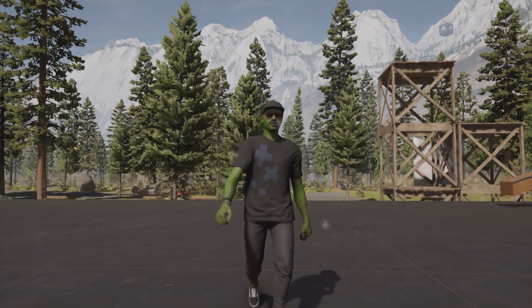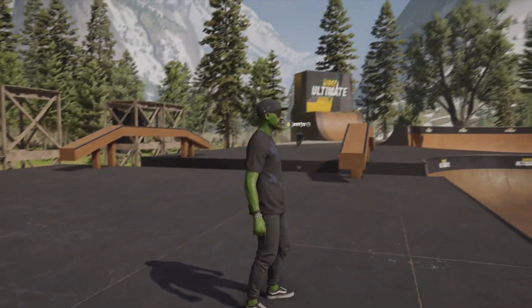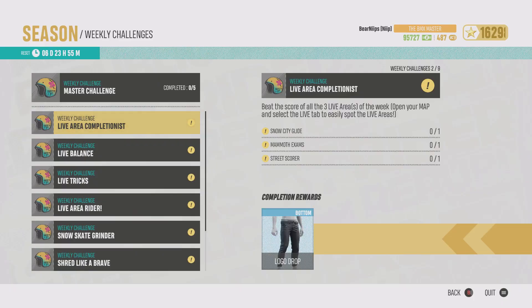Let's jump into it. This week we got the Live Area Completionist — beat the score of all three live areas of the week: Snow City Glide, Mammoth Exams, and Street Score. That's how you get the pants — you have to beat a certain score they've set in those three live areas, conquer the area. I'll give you tips and tricks on how to do that pretty easily.